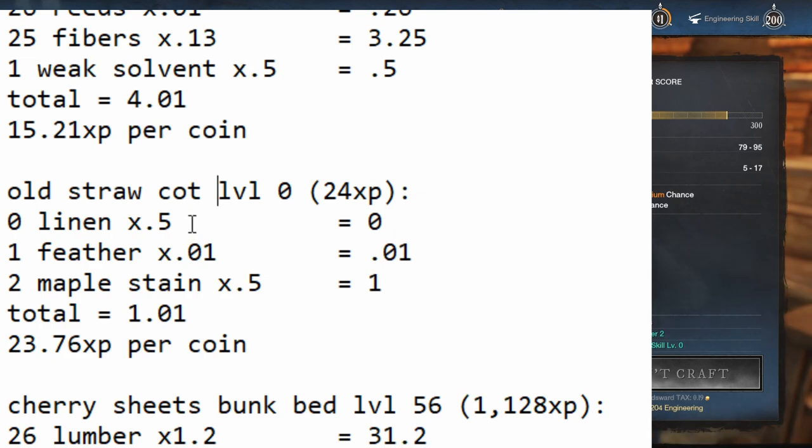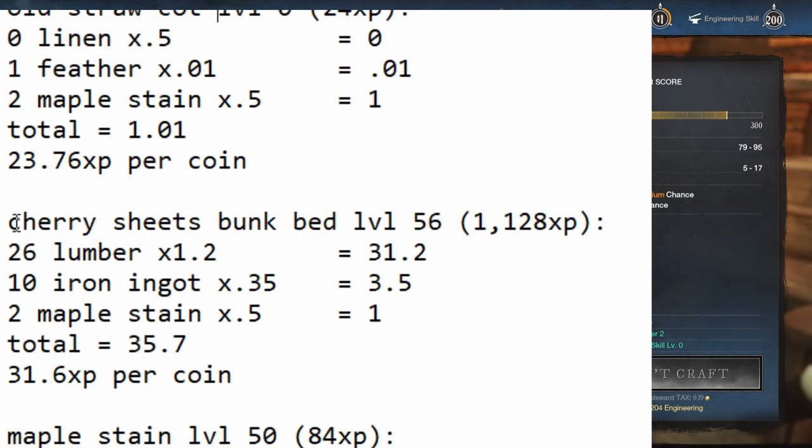Another one I looked at is probably going to get patched someday because I feel like it was an oversight that it uses iron ingots. Everything else in this bracket uses steel ingots, except for this one, so I feel like it's an anomaly. But if you're watching this video a year from now and it's still iron ingots, this will still be your go-to. If they decide it was a mistake, just check before you buy materials. As of December 25th, 2021, it's been like this since launch — about three months.